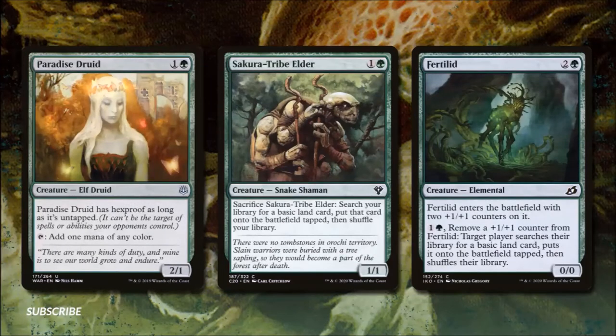Paradise Druid costs one and a green — she's a 2/1 with hexproof as long as she isn't tapped, but when we do tap her she produces either of our colors. Sakura-Tribe Elder for one and a green is a 1/1 that we can sacrifice to search our library for a basic land and put it onto the battlefield tapped. Fertilid for two and a green enters with two +1/+1 counters; we can pay one green to remove a counter and search for a basic land. Using both of these helps us get death triggers while also fixing our mana.